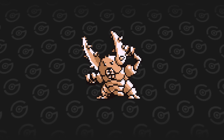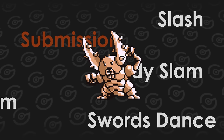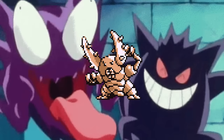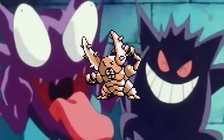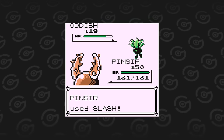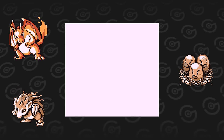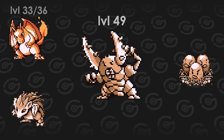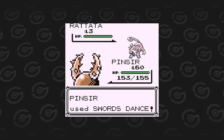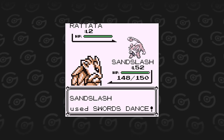Pinsir's notable moves are Slash, Swords Dance, Body Slam, Submission and Hyper Beam. There are no bug type moves in its arsenal, and it can't even hit the Gastly line — they're immune to all of its moves. Let's dissect this bug. Slash is a move that basically has a 100% chance to crit, but many other Pokemon can abuse this move alongside actual good coverage and they learn it a lot earlier than Pinsir. That leaves Pinsir with Swords Dance sweeping potential, but Sandslash is the better Swords Dance user.